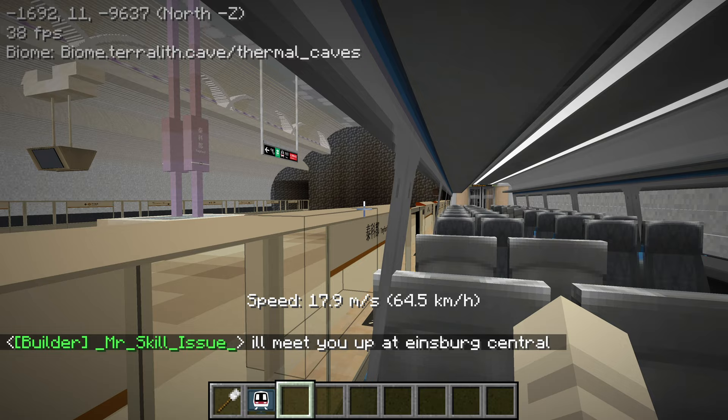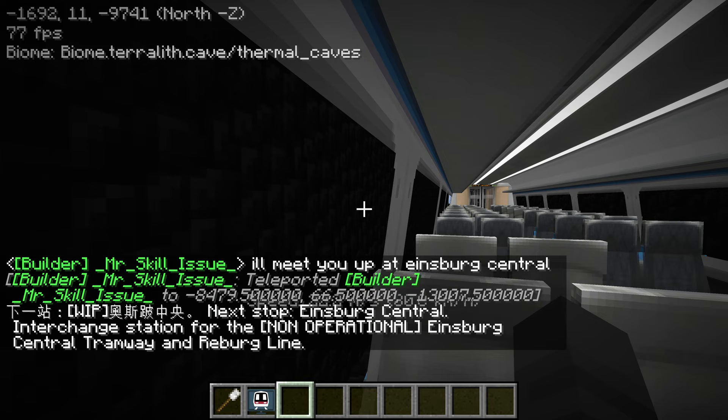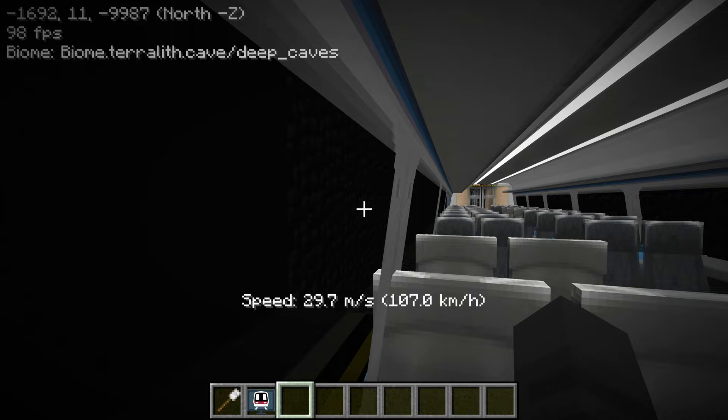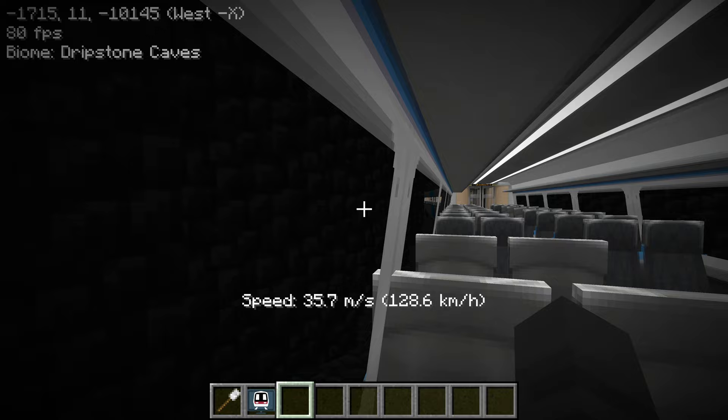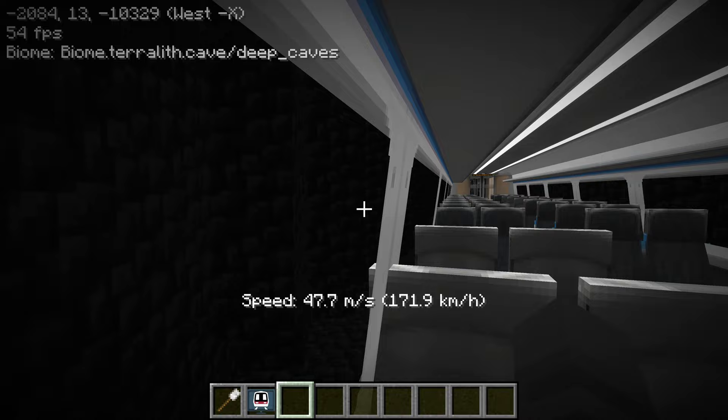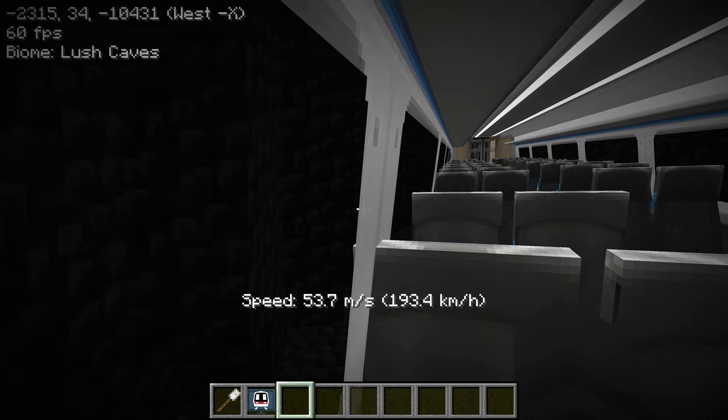We'll meet Andy at Einsberg Central. If this was 1.16 or below, we would be almost at bedrock level. But good thing this is 1.19 — the world height has changed dramatically, so we can go way deeper than we used to. It really gives a lot of room to build railways like this.